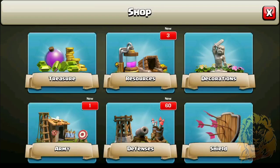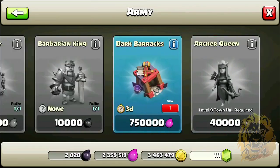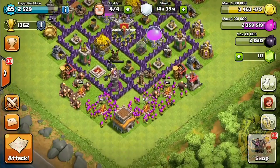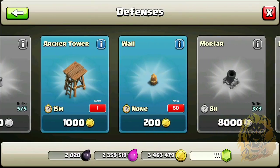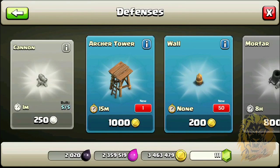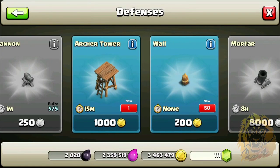First things first, let's look at what we can get in the army. Oh, we can get another Dark Barracks — holy crap, that's new, I didn't know I could do that. For defenses, we can get another 50 walls, another Archer Tower — epic. Oh wait, we can't get another cannon — I thought we could.